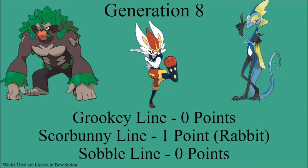Finally, Generation 8: Grookey's line gets zero points, as monkeys and gorillas are not native to the British Isles. Scorbunny's line gets one point — the Eurasian rabbit is admittedly invasive to mainland Britain, but it has been there a long time, so one point for being a generic rabbit found there. Sobble gets zero points, because none of the three lizards it is inspired by can be found in England at all. Generation 8's total is one point. To be clear, I'm only scoring based on the animals the starters are based on — thematic inspiration like James Bond for the spy Pokémon doesn't factor in.